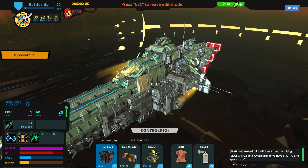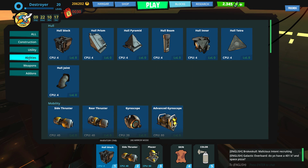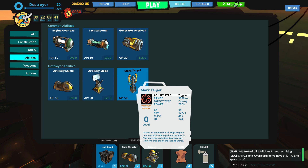This is just the battleship abilities. Let's check out some of the other ships. A destroyer — we saw a battleship was all about staying in the fight for a long time, but what about the destroyer? The destroyer abilities are all about either increasing damage or things to that effect. We have Artillery Shield, which creates a protective shield around the destroyer that absorbs part of received damage, but only when it's immobile. You have Artillery Mode, which allows the ship to deploy into Artillery Mode, which increases its range but lowers movement speed. And then you have Mark Target — you can put a debuff on an enemy and everyone on your team gets increased damage to that enemy.